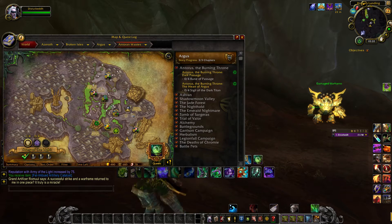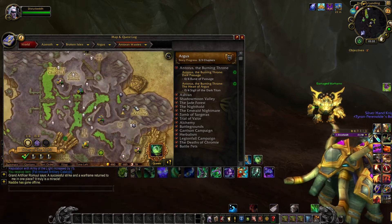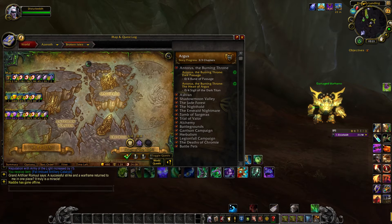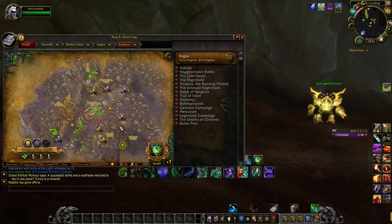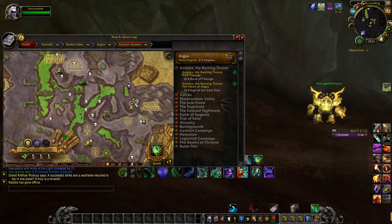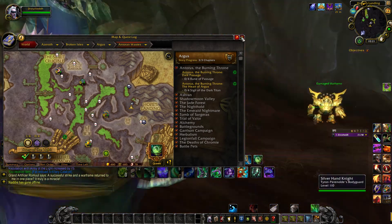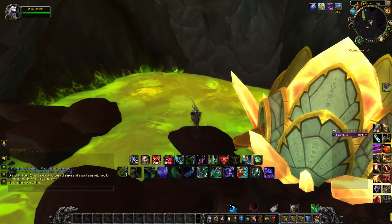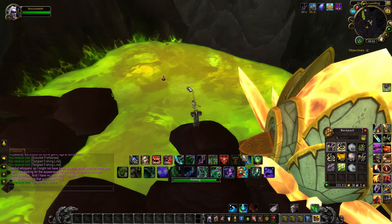For this mount you will be fishing in the Broken Isles. All the green water on the Broken Isles will drop this mount, but the best spot is in Torn Waste — right there on the map, right next to Hope's Landing. This is the best spot because you will not be killed or interrupted while the island is being attacked.